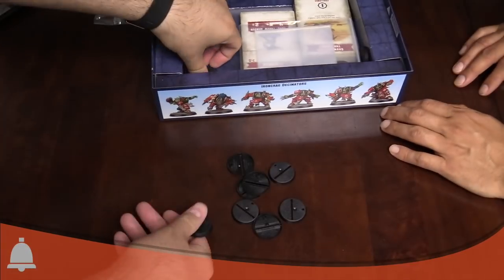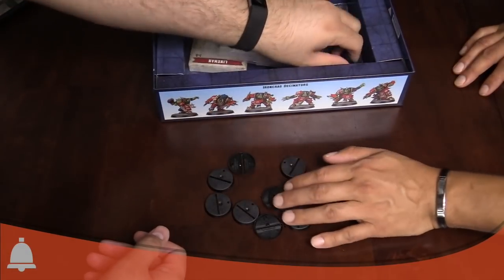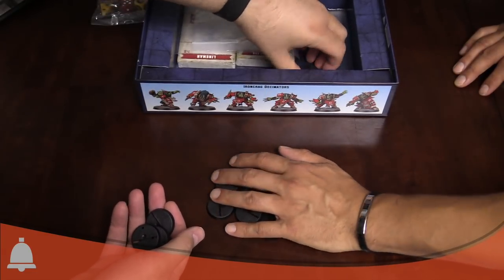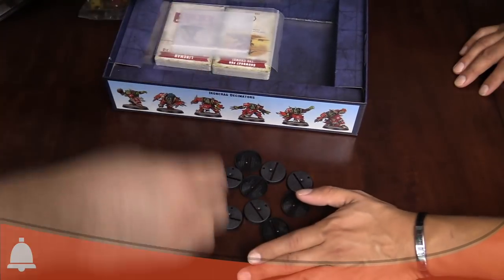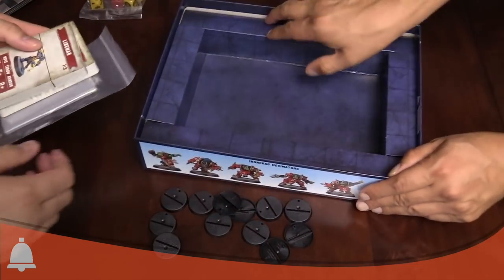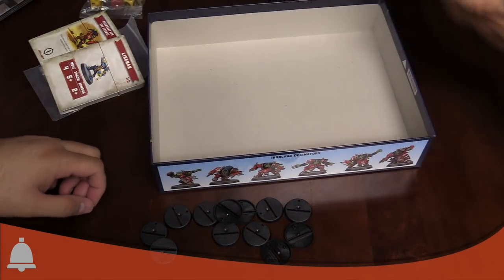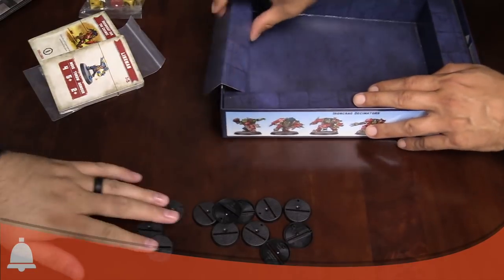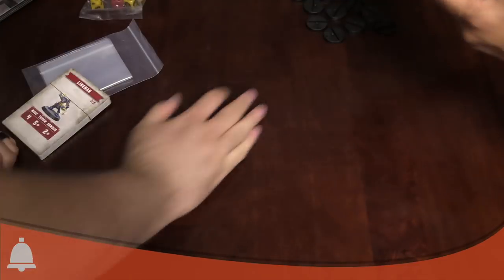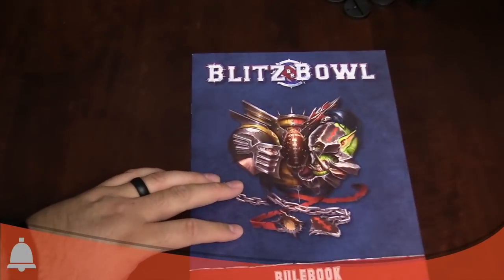You get a bunch of slotted bases — 13 total. And then some cards. Checking the bottom of the box to make sure they didn't hide anything away. We also have these cards here — opening up the baggies. While JR's looking at the cards, let's check out the rules.